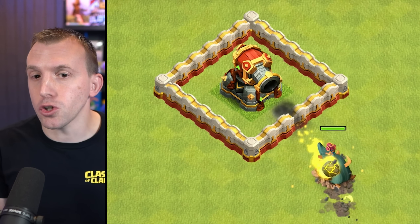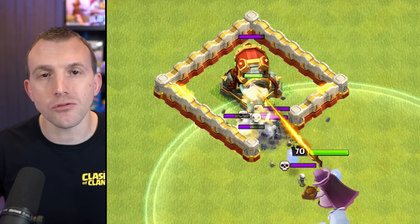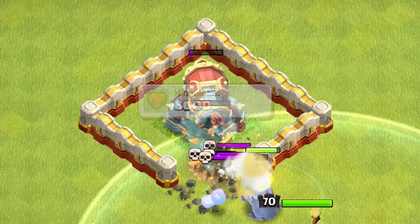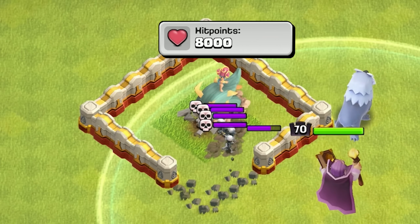It will, however, be vulnerable to Skeleton Traps because it is defense-targeting. Even as the Root Rider is breaking through the walls, it cannot knock down those little Skeletons. However, since it has such great hit points, I've never found them to be that big of a deal — you just clean them up at the end.